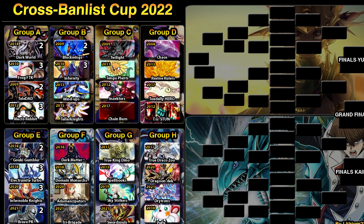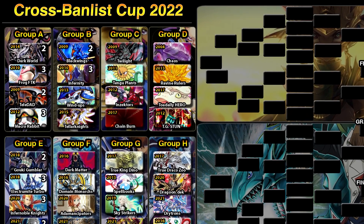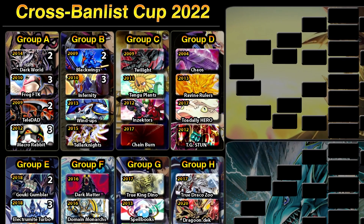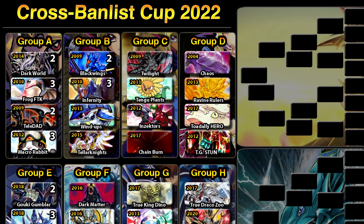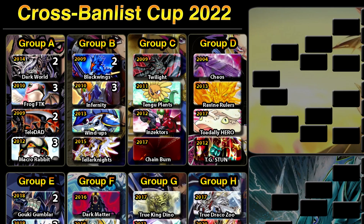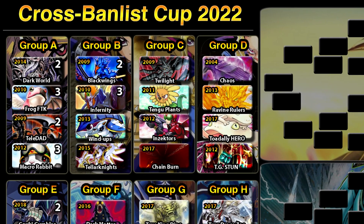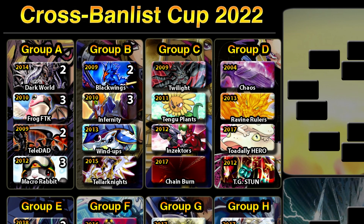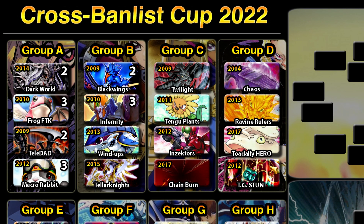Infernities take the three points over Dark Strike Fighter / Dark Dive Bomber Black Wings. Next matchup we have Stellarknight from 2015 versus Xyz shenanigans — another Xyz shenanigans deck, that being Wind-Ups featuring Shark Lock, the Wind-Up Shark-Magician combo. Feel free to leave your predictions! Thanks for watching, leave a like if you enjoyed the video — peace.